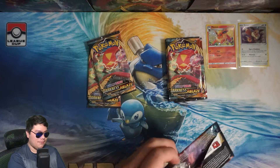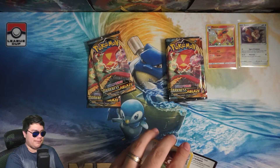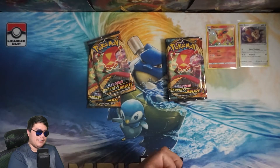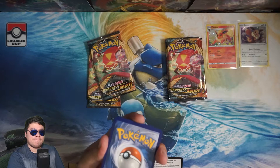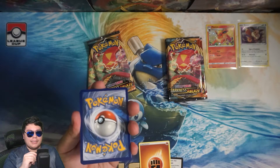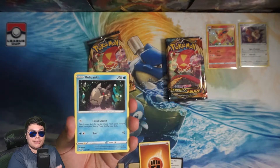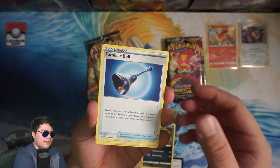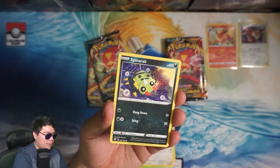I'm also interested to see if we do pull anything ultra rare — if it's going to have that weird residue we've been seeing on other ultra rare cards. That residue only showed up on ultra rare cards from booster boxes. We opened up packs from ETVs and they did not have the weird residue on the ultra rare pull, so I was confused. I'm wondering if it was just a booster box thing. Hopefully we get an ultra rare here today and we can confirm whether or not that was the case.